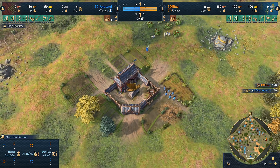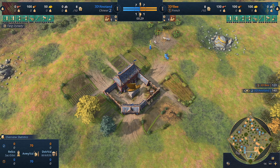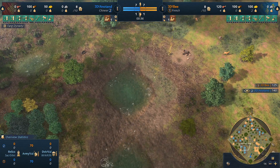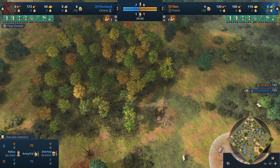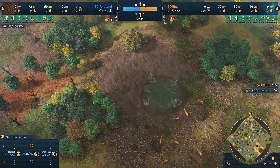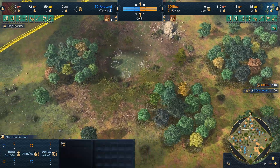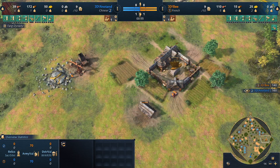Welcome everyone to this Age of Empires casted game where we're going to have some of the very best players in Age of Empires 4 battling it out on this map. This map has a lot of food, sheep, fish, deer — a lot of everything. Plenty of wood as well in the middle; it's actually very resource dense, and you can venture out into the outskirts to really get hold of the rich resources this map has to offer.